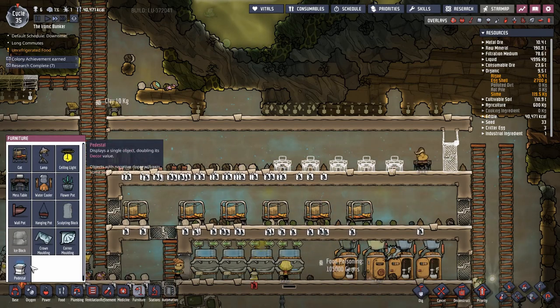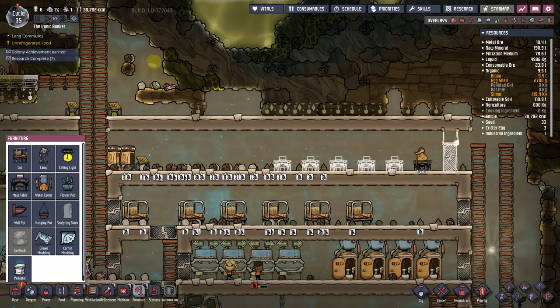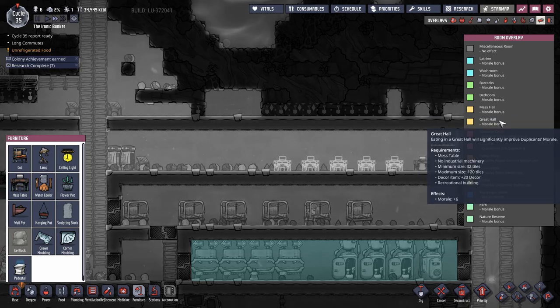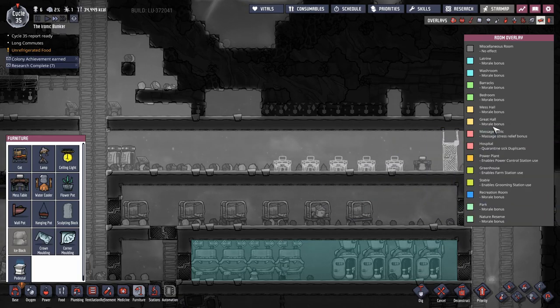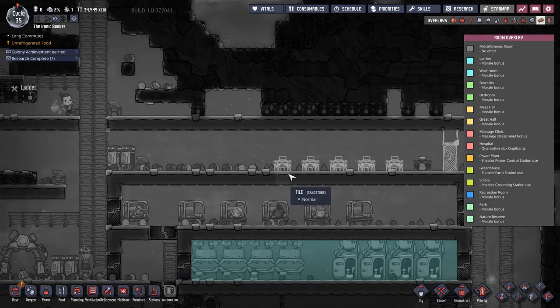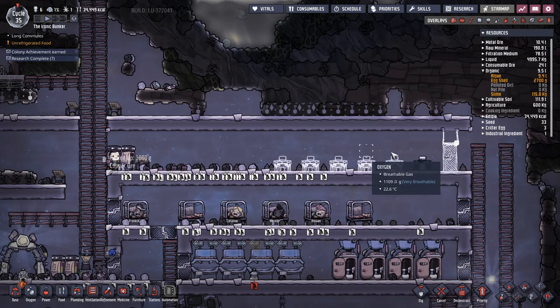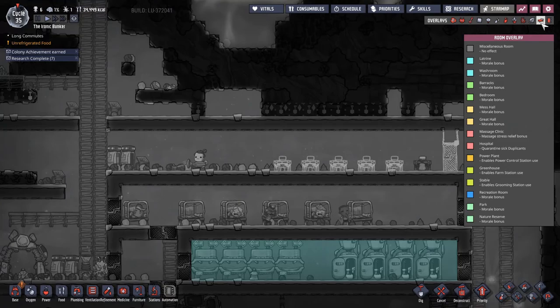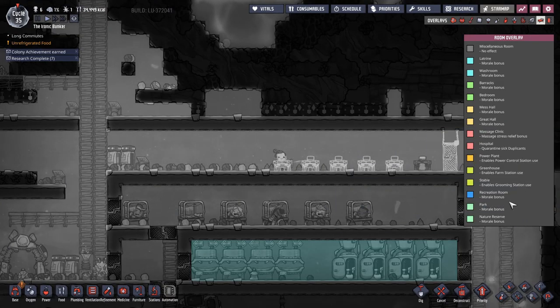I don't know how much bigger the dining room has to be, or if I need anything else in it. Let's check — mess hall, mess table, no industrial machinery, and it's got minimum and maximum sizes. A great hall. We could maybe try for a great hall. Maximum size 120 recreational building — I don't know what that is. Let me slow down the game while I'm figuring this out. I don't know what a recreational building is.